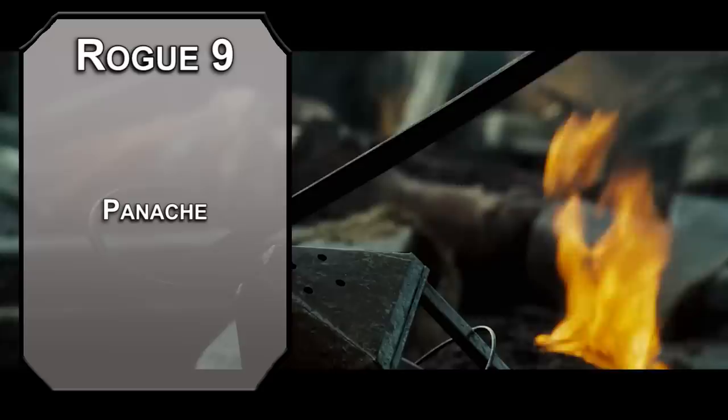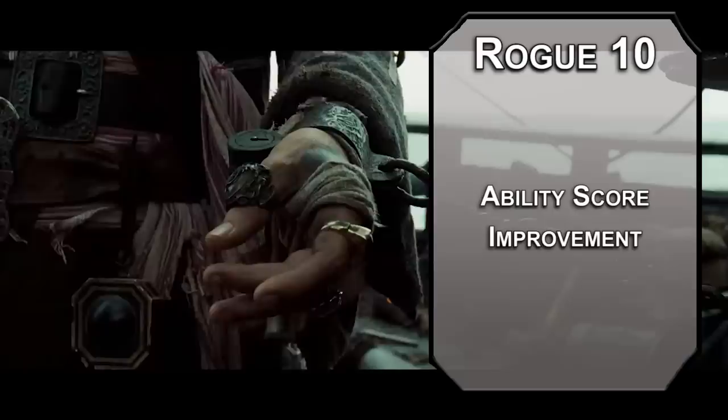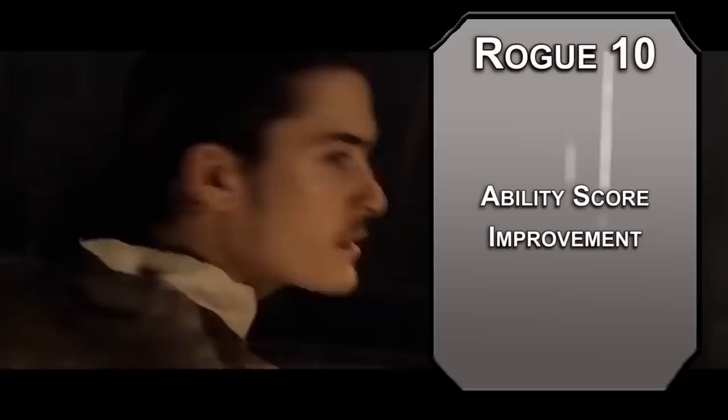Your sneak attack also increases to 5d6. Tenth level rogues get an ability score improvement — round up your charisma and wisdom, as both are a little low and odd numbers are bad. If both are even, just go for charisma; panache and initiative are good things.